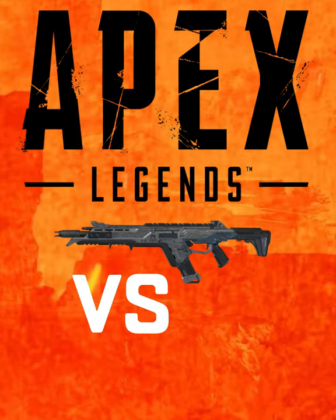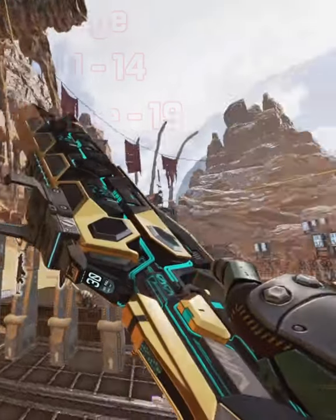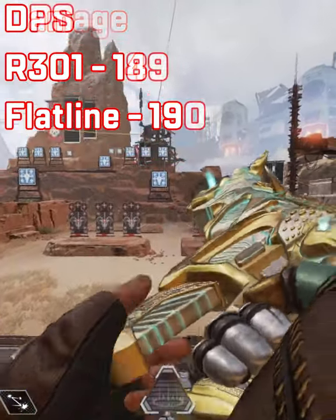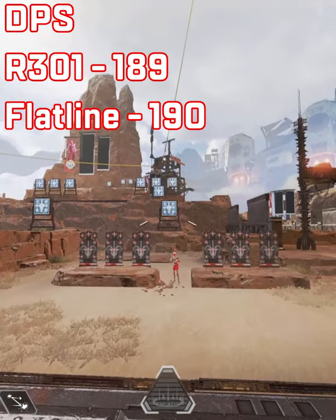Apex Legends R301 vs Flatline — which is better? The damage of the Flatline is higher by 5 damage: 19 vs 14. However, the R301 fire rate is faster, which means the DPS is almost identical: 189 vs 190.